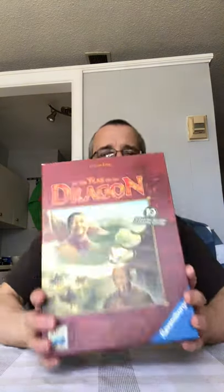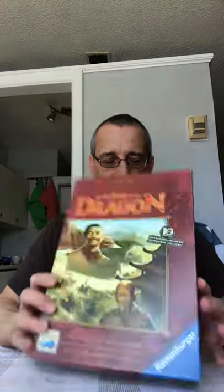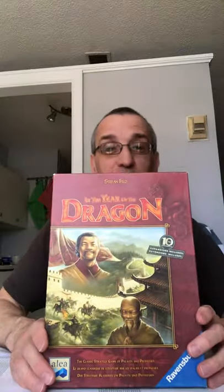This is called In the Year of the Dragon, a Feld game. He also made Castles of Burgundy, which we like a lot. In this game, you're basically just trying to stay alive. Bad things happen every month throughout the year — it takes 12 months to play. You have palaces and you collect people, like a builder, who you need in your palace to build more palaces.